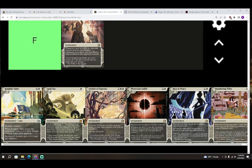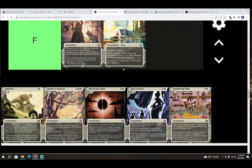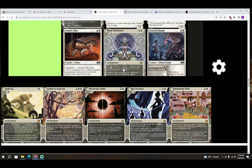Next up we've got Knightly Valor — four colorless and white for an enchant creature aura. When it enters the battlefield, create a 2/2 white Knight creature token with vigilance. Enchanted creature has plus two plus two and vigilance. F — we don't put five-mana auras in our deck unless they pretty much win the game, and this certainly doesn't.